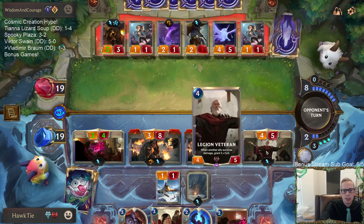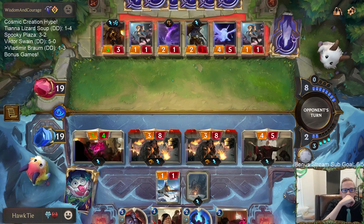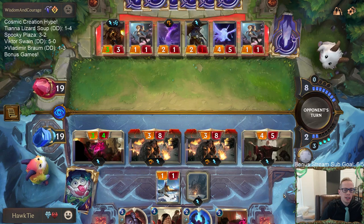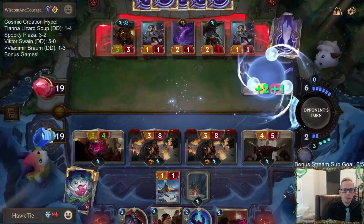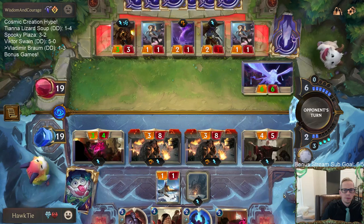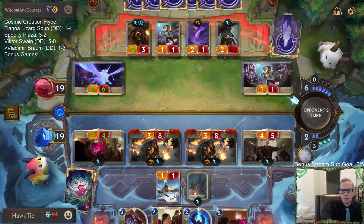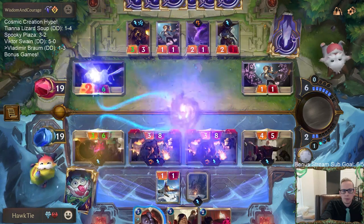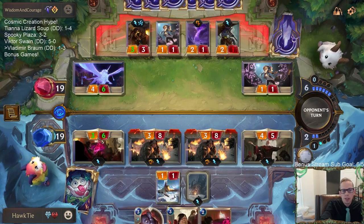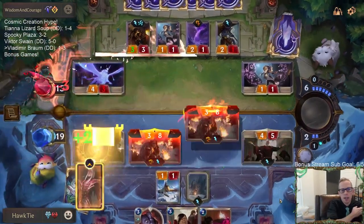You want to attack with Legion Veteran last so if they block any of these things, they survive damage and get the plus one plus zero from Legion Veteran. This has great synergy everywhere basically besides Omen Hawk. You're interesting.